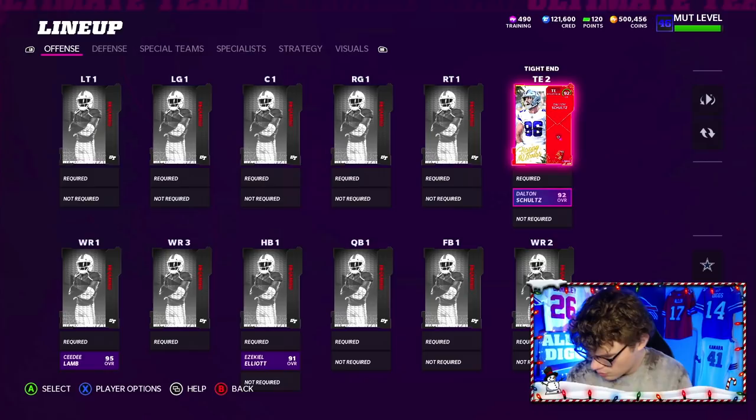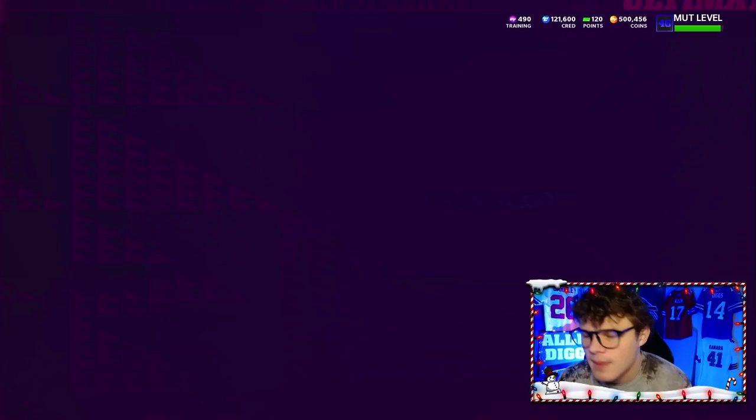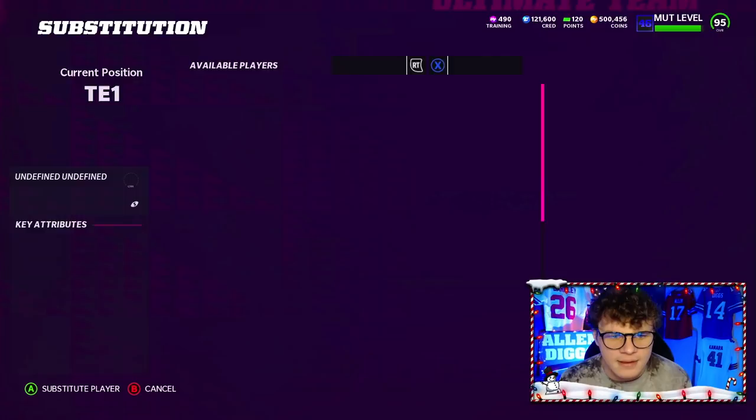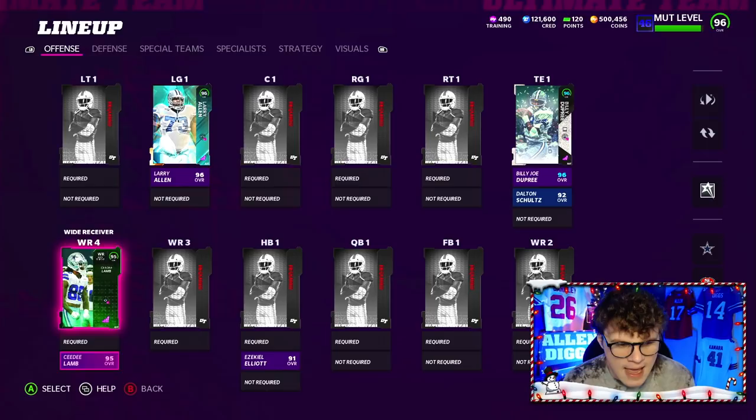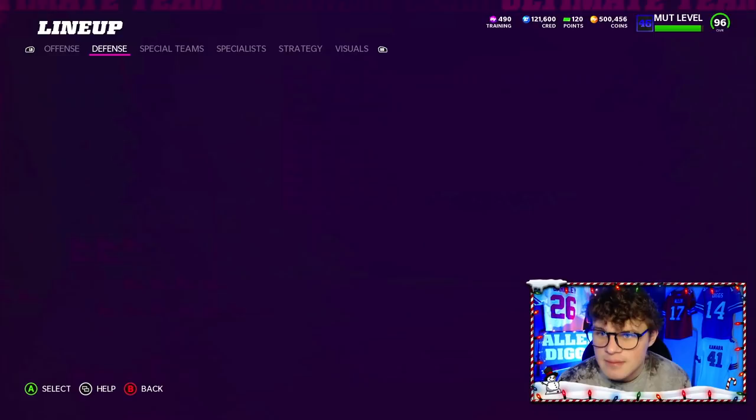We also have times 3 Billy Joe Dupree — he's low-key going to be my starter because Vernon Davis just plays awful. Billy Joe Dupree gets times 3. We also have Larry Allen who gets times 3 — he's the team diamond card. And then our team captain Jack Youngblood gets times 3 Cowboys. We can check right here that we're already at 16 out of 20 Cowboys, which is nice.